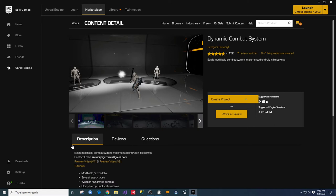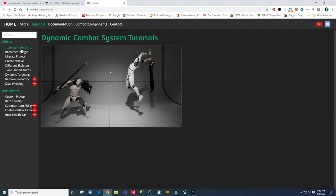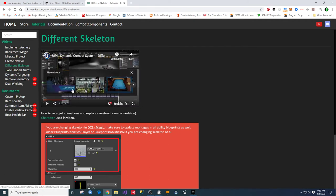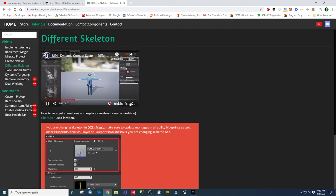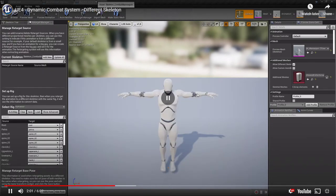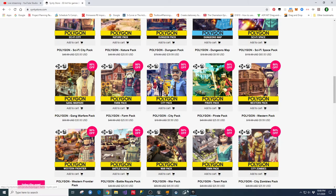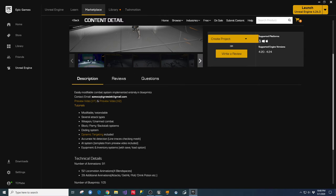If you end up buying the Dynamic Combat System, go to your library, filter for 'dynamic combat system,' and go to the tutorials section. He has his own website with documentation telling you how to move this onto a different skeleton. There's actually a video on retargeting onto a Synty polygon character - a cop character - which is basically a Synty asset. That's where I got the information on how to do all that. If anything I showed you looks confusing, that's where you want to go. It's easy to get back to the documentation by just filtering from your primary assets.